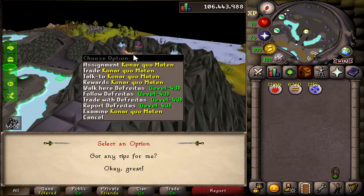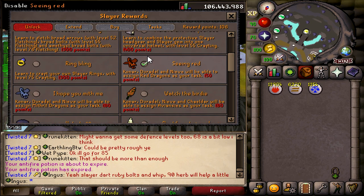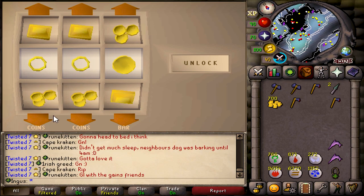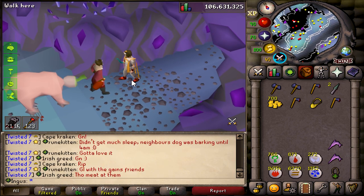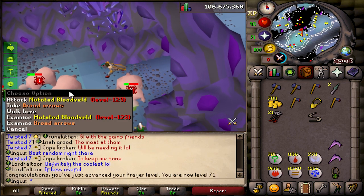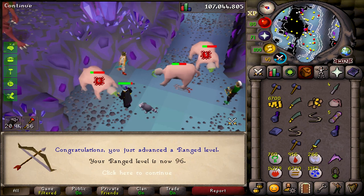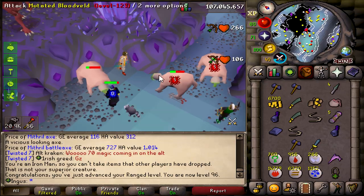So if you guys didn't already notice, this is episode 10 and the goal for this episode is to solo a raid. Now I have actually never soloed a raid — I've only gone in groups. I have a decent amount of KC on the main game, like 90. But I've done enough raids to where I understand some of the basic mechanics of how it works, so I think I should be able to at least complete a solo raid.